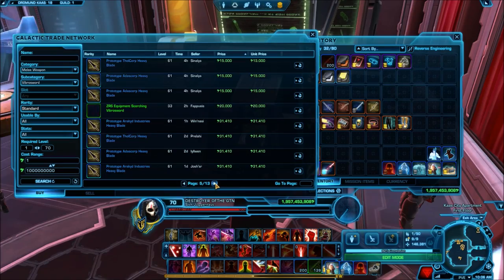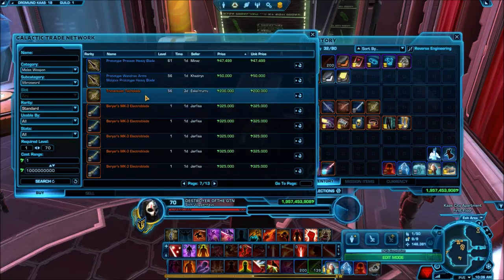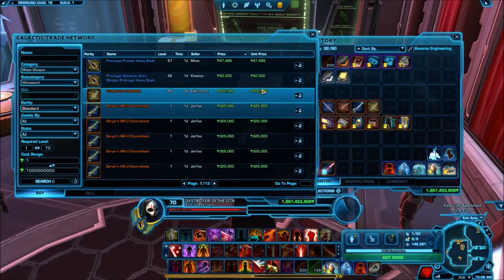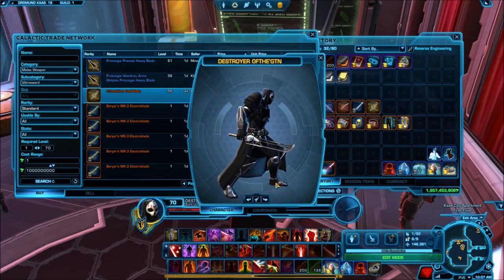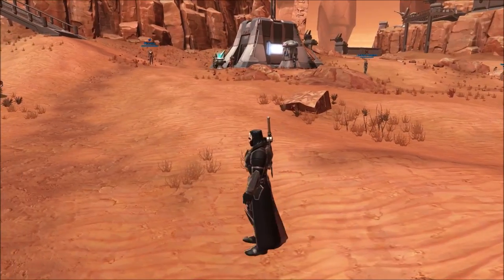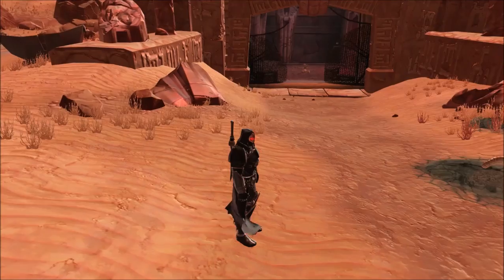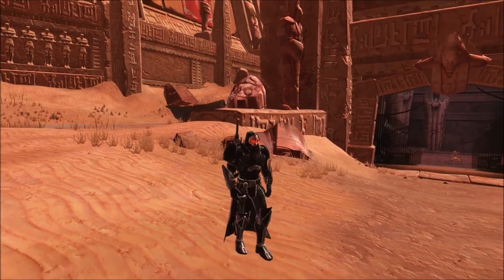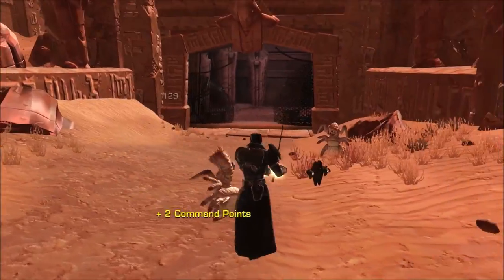The next one is a really wacky looking one that I actually like in terms of design — it's called the Trimanthium Tech Blade. This one is much different than a Vibrasword; it's really like a blade, like a dagger. It looks really unique. I don't really see any Sith or Jedi using this, but it's just so wacky I can't not put it in here. It's so cheap too — just a few hundred thousand credits — so why not just buy it, equip it, and have it for the fun of it?